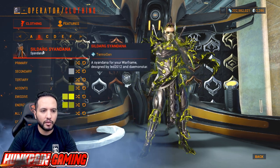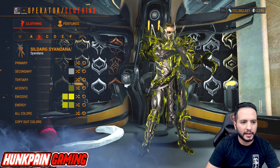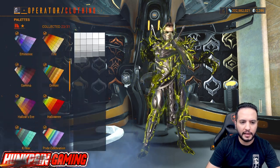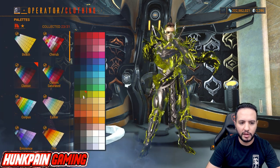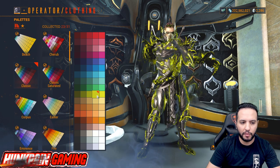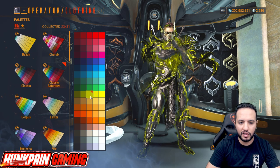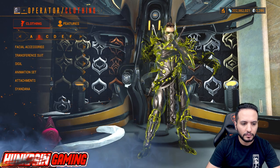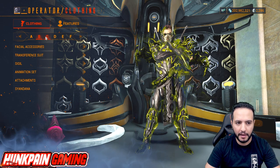For the Syandana, we're going to be using the Sealed Dark Syandana. Primary color black from Smoke, secondary this gray from Smoke, tertiary black from Smoke. First accent from Classic, first emissive from Classic, second emissive from Classic Saturated. First energy from Classic Saturated, second energy from Classic. That is the second fashion frame — Model B.